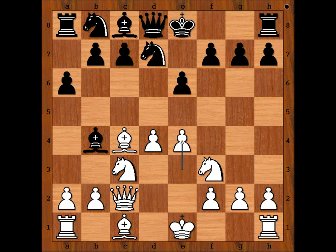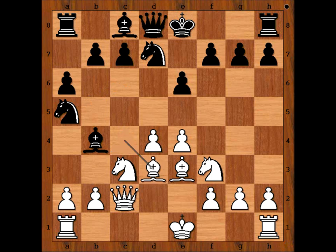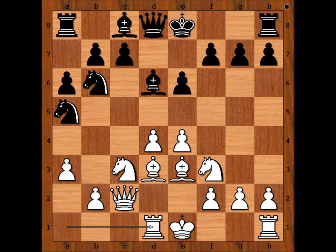But we have knight from f to d7. e4, making room for the white dark-squared bishop. Knight to c6, bishop to e3, knight to a5 attacking the bishop on c4, bishop to d3, knight to b6, a3, bishop to d6, rook to d1 — aligning the rook with the black queen.